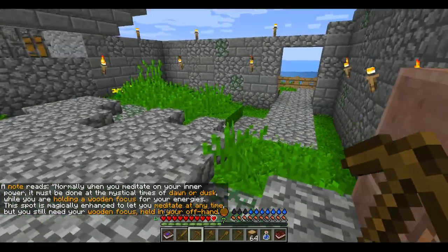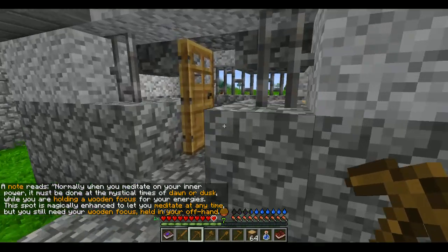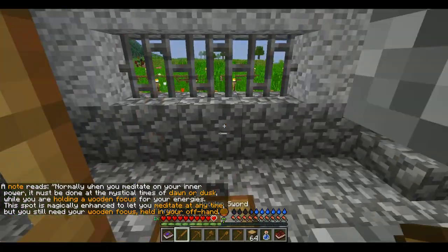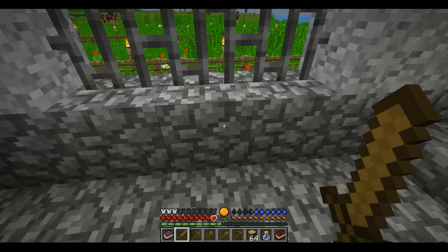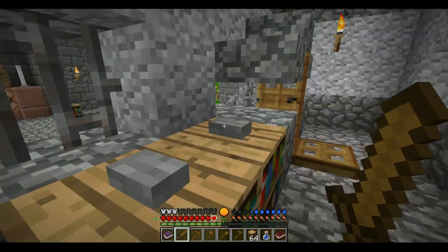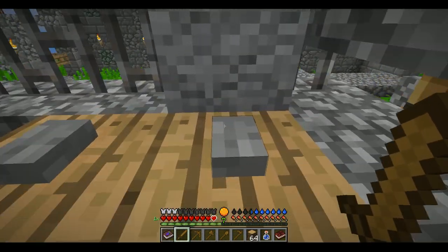A note reads: Normally when you meditate on your inner power, it must be done at the mystical times of dawn or dusk while you are holding a wooden focus for your energies. This spot is magically enhanced to let you meditate at any time, but you still need your wooden focus held in your off hand. I have no clue what that means — I'm pretty sure that's a custom command block thing.